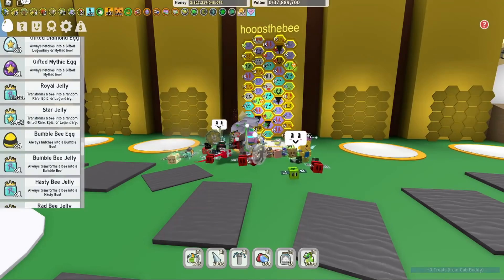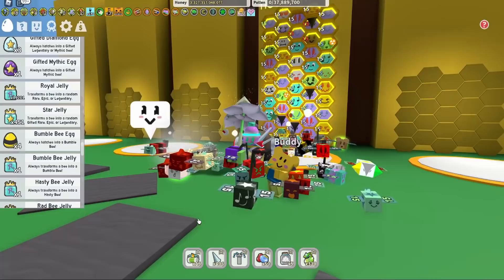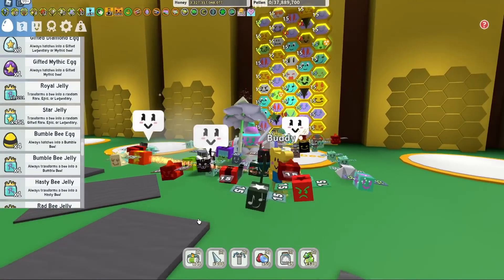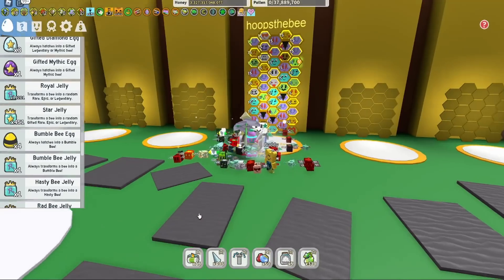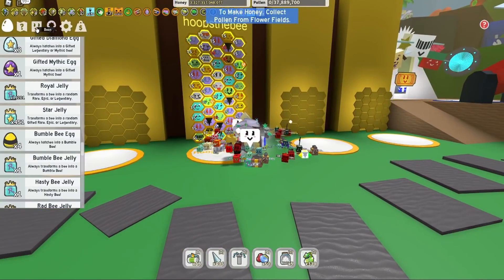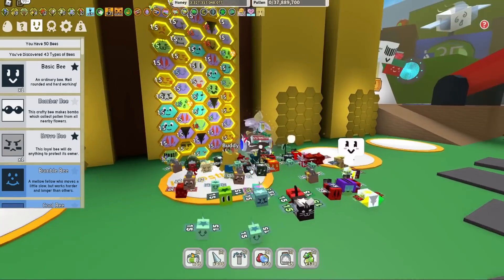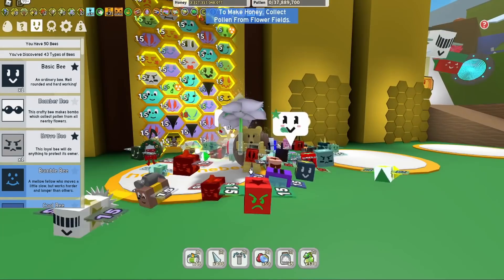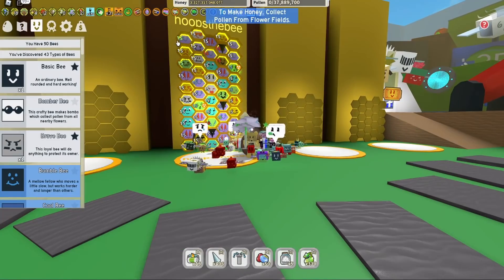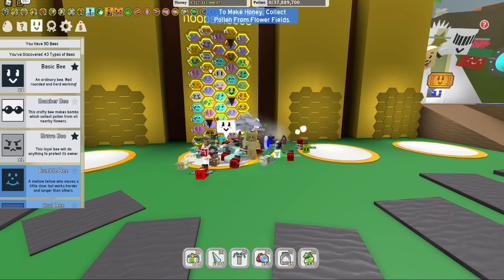Wow, that took a while. I used around 300 star jellies but I've got a bunch of things I needed. Let's go through the hive now and see what it actually looks like. It's kind of a combination between an attack hive and collecting as much pollen as I can. I've got the scorching star too.